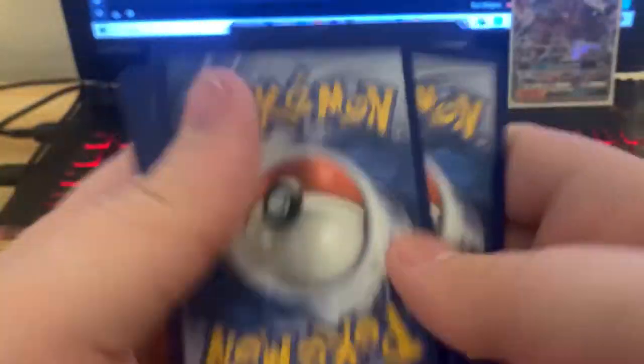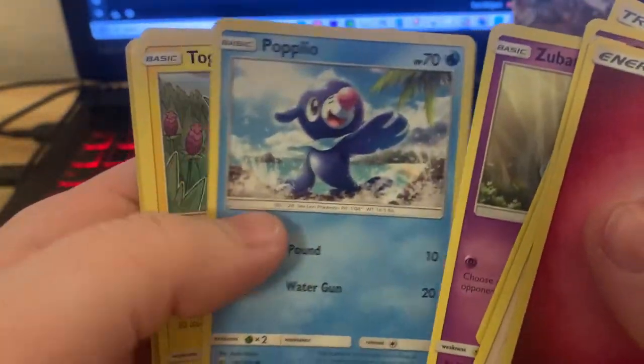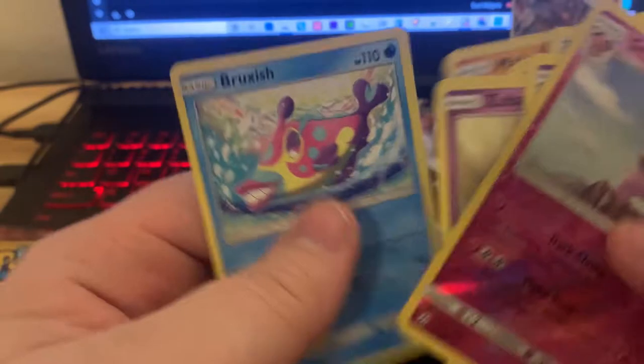One, two, three, four. Rip Fairy Energy — it's not a thing. We got Kuis, Golbat, Repel, Zubat, Popplio, Togedemaru, Shellder, Makuhita, Granbull, and a Reverse. And we have the Bruxish as the Rare.